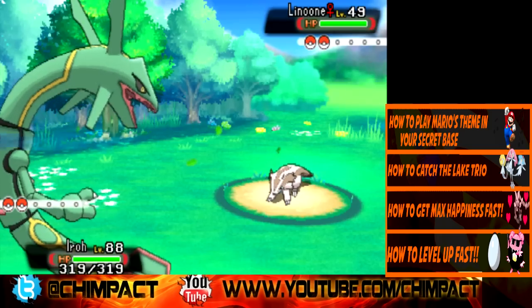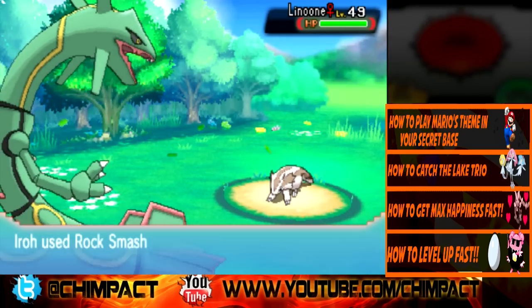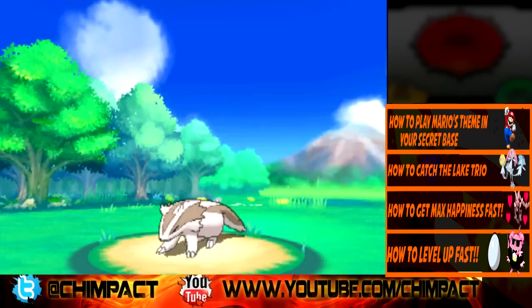You can also go to Slateport City and get the Luck Incense in the shop south of Slateport City. Both of these trainers have Luvdisc and Pyroar, respective of their genders.